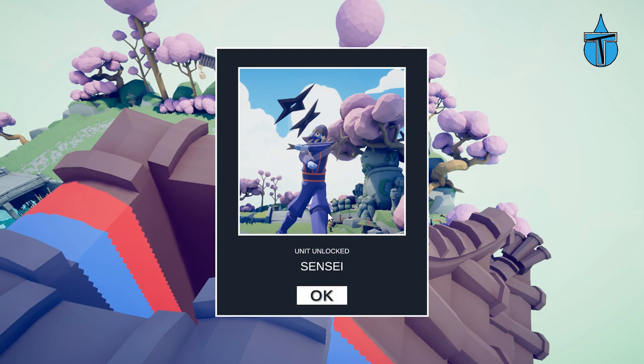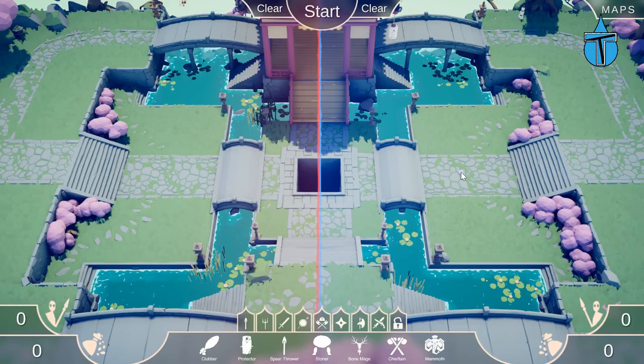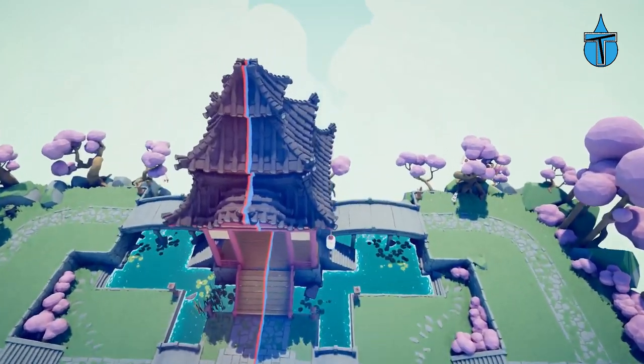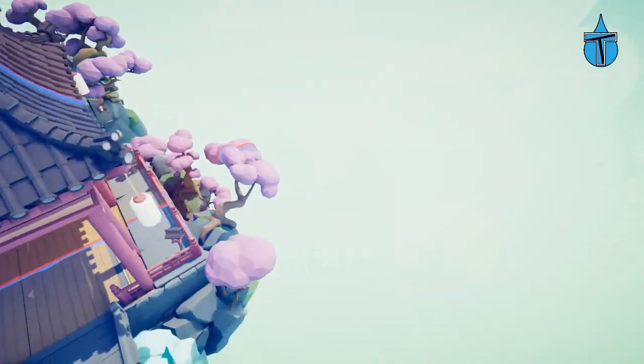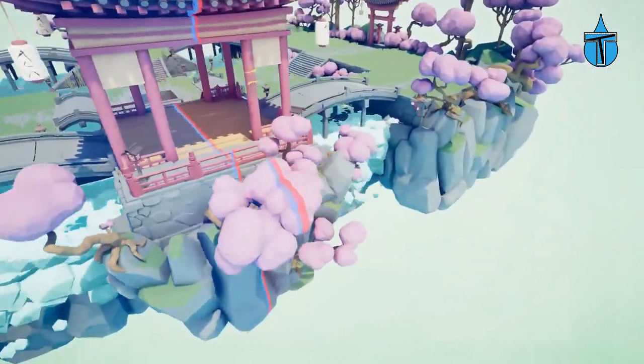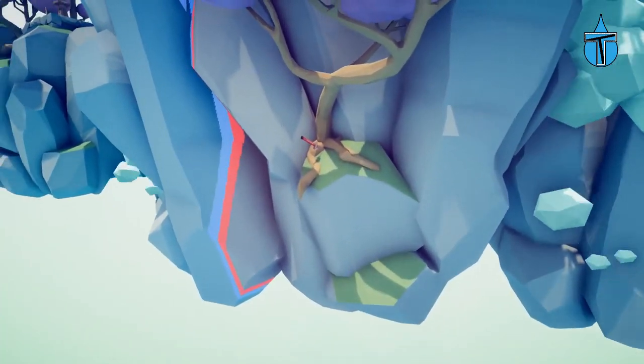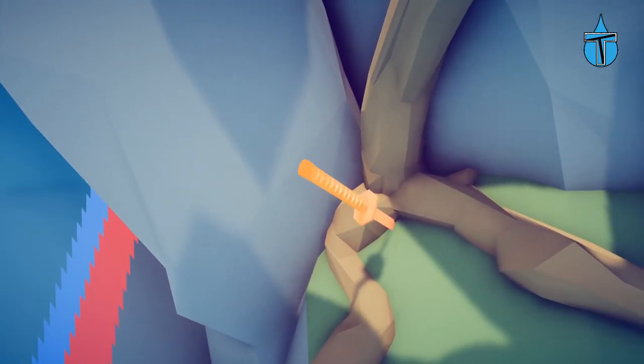That means there are multiple ones on each level, so we're going to have to keep looking. I need to go back and check all the other levels — this is the fourth one now. I found a third one on the Dynasty map, so that's three on one map. From spawn, fly behind this little temple and come down to this corner — there's a sword. That's the Shogun!